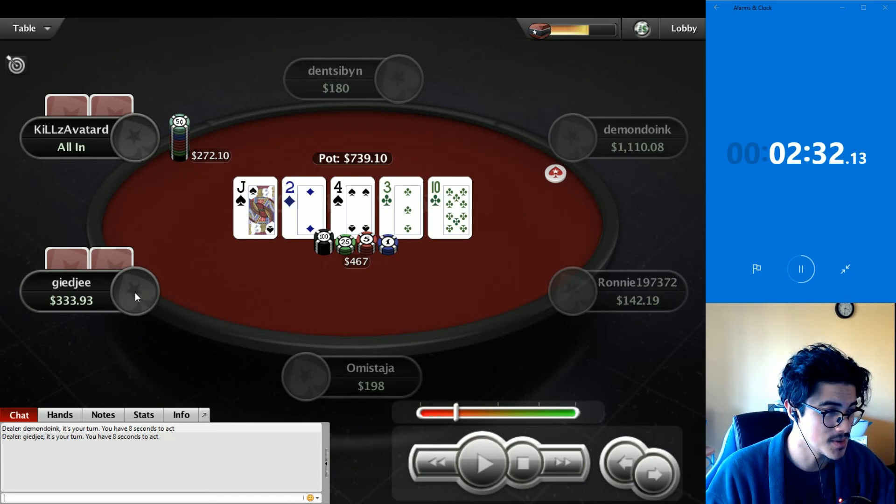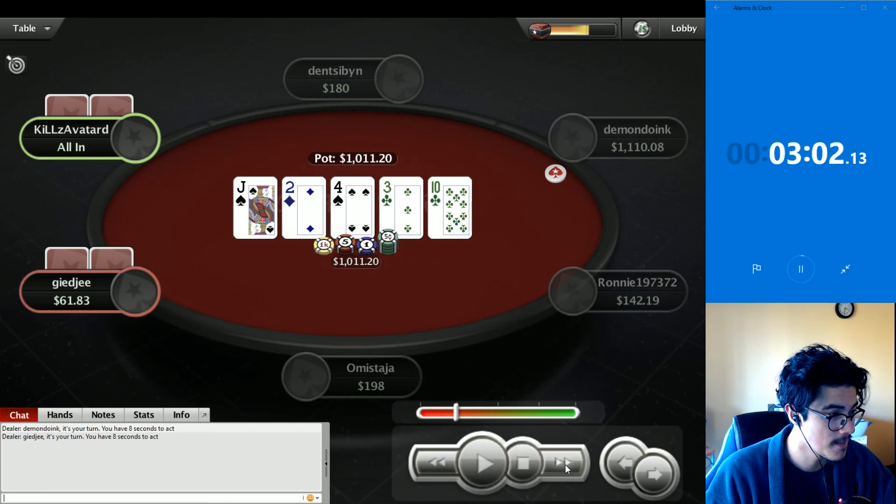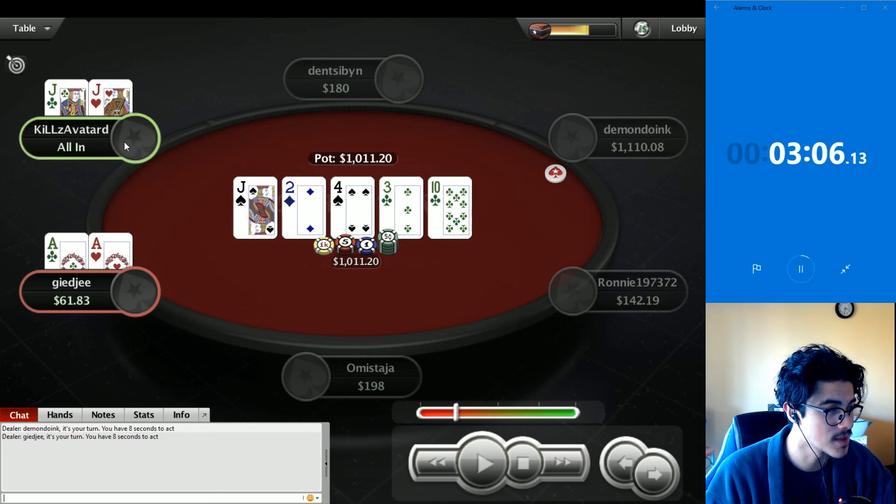It's a very narrow range of three-of-a-kind or jacks representing here. Aces and kings are just never folding. Queens probably actually fold, but this seems very strong. I'm going to put kills on a very narrow range — jacks only — or it could be ace-queen of spades, ace-king of spades, or maybe ace-ten of spades turned into a bluff. I'm going to say kills wins with top set against GG's aces or kings. It's a little uncertain but from an outside perspective, when GG clearly has aces or kings with very little fold equity on this run-out, kills is weighted more towards value.